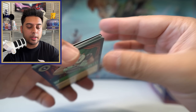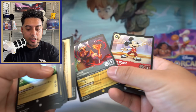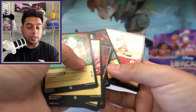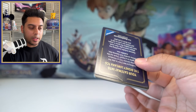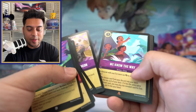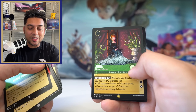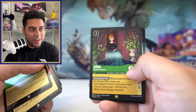Last two packs — You're Welcome pack and Donald Duck pack. Just one more legendary — come on! And there it is: Jafar legendary with Mickey Mouse foil! Jafar has Challenger 7 — characters with cost four or less can't challenge — not too bad! Last pack of this video — we met our goals: three legendaries in this second booster box plus one enchanted. Combined with the first box's five legendaries with one foil, we've done very well. And another legendary — Anna legendary, very cool! Four legendaries from this box plus five from the first, one being a foil, one enchanted.